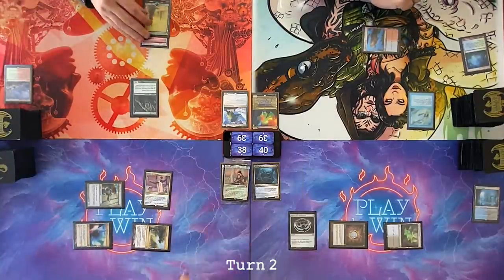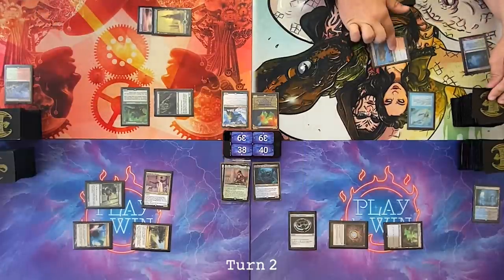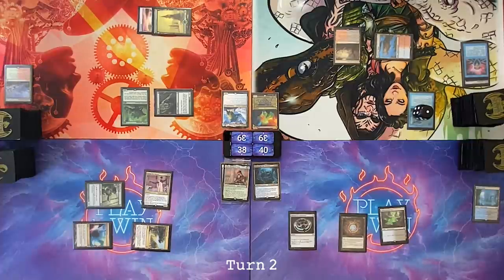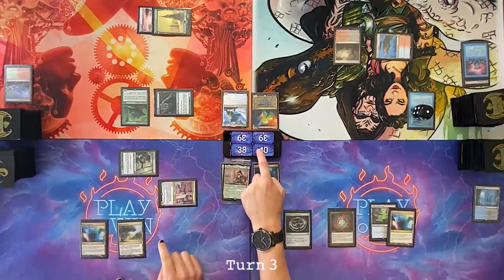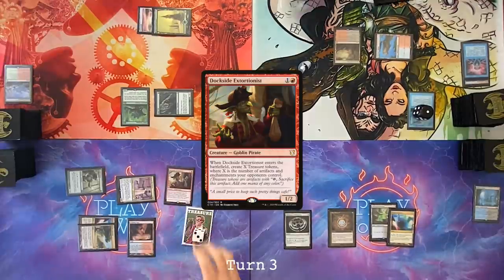Draw. Snowcovered Forest. Cast a Runic Armor Sword. Pass. Untap, upkeep, pay one. Draw. Play a Bloodstained Mire. Pass the turn. Discard Brainstorm. Draw for turn. Play Mana Confluence and pass. Draw a card. Go to combat — Timna at Cam and Elvish Mystic at Nate. Gain two and lose two. Second main off Timna, draw two. Play Scalding Tarn. Cast a Dockside Extortionist — three Treasures. Pass my turn.